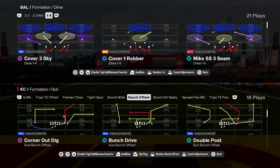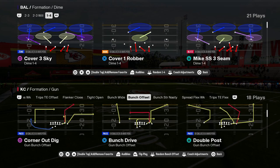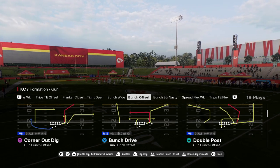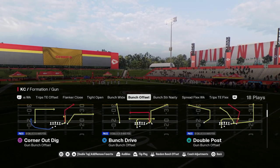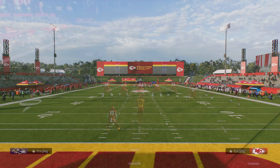The easiest way to bomb cover three for a one-play touchdown. This comes to us out of the gun bunch offset in the Colts offensive playbook. It is the play double post.